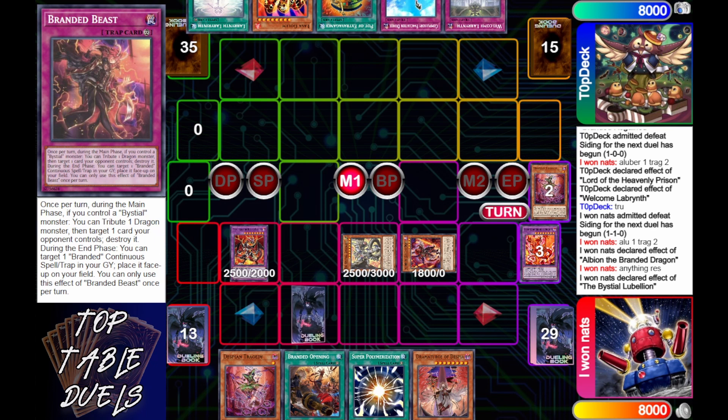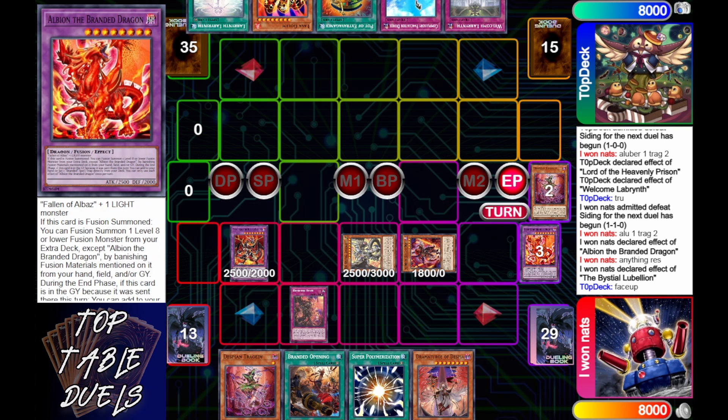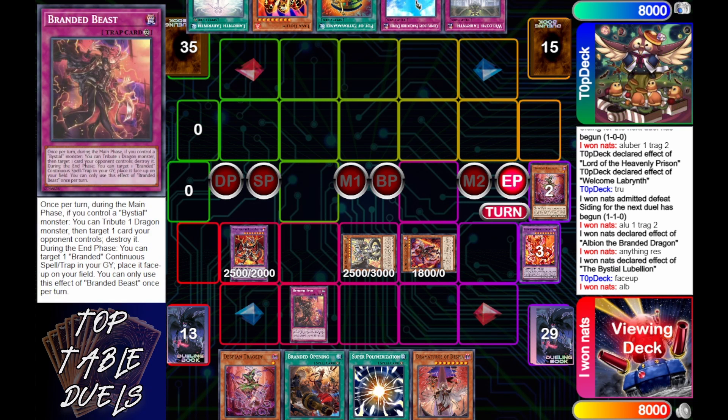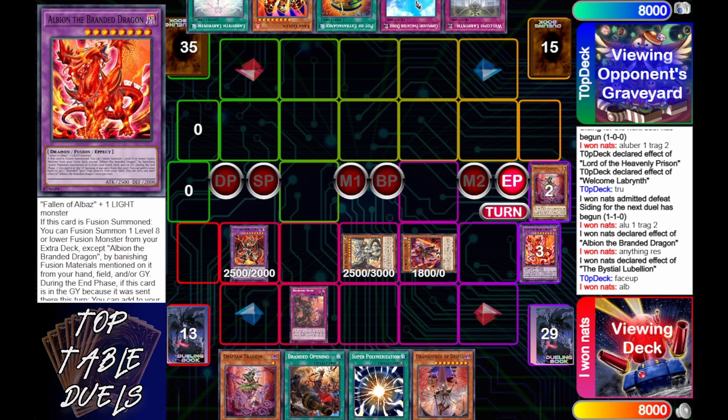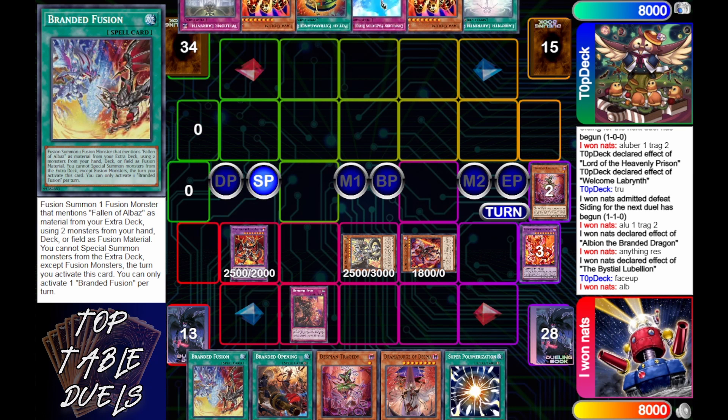Then he goes into Lubelion, tributing off the Albion. Lubelion is going to set the Branded Beast — but I think Branded Regain is always the better play in my personal opinion. i1nats is reminded that Branded Beast gets put face-up, that's fine. In end phase Albion will activate, getting him another brand so his engine is online for the next turn.